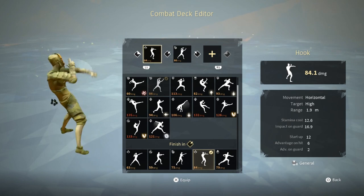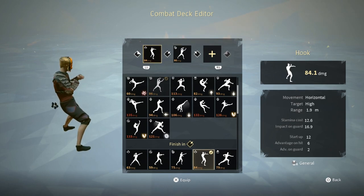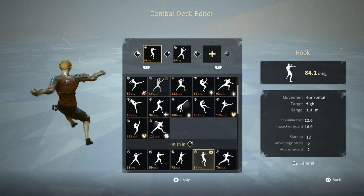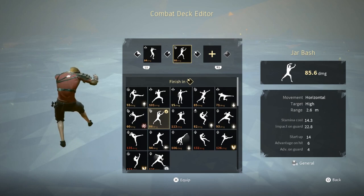You can make your deck jab-safe, which makes it safe from 10-frame moves, but you will have to use a lot of 12-frame moves. For example, Hook has 12 startup and two advantage on guard, which means you can only use a 12-frame move after. But since we are not making it jab-safe — only safe from 12 frames — we can use moves like Jar Bash and carry on the combo.